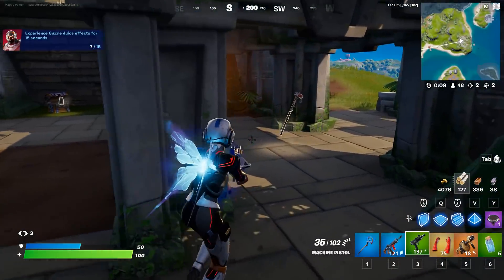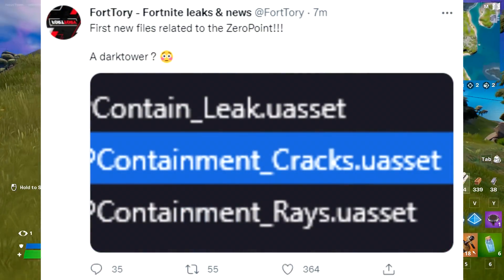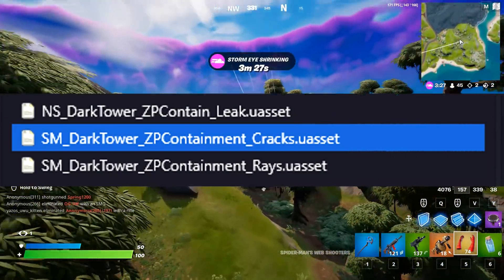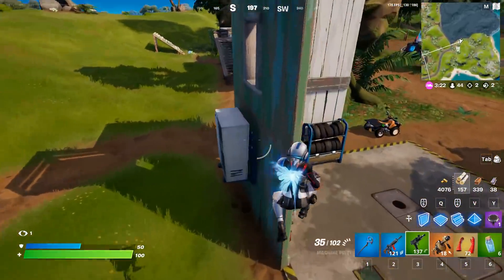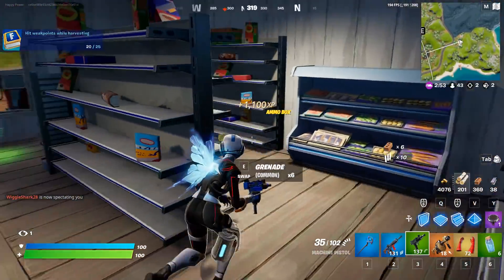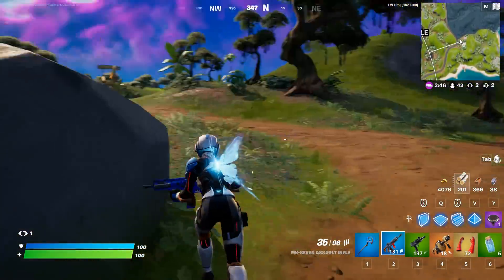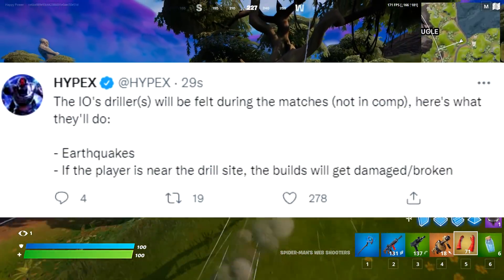We also have the first new files related to the Zero Point in quite some time, especially during Chapter 3. The files mention something called a 'Dark Tower,' so there should be a huge storyline update coming very soon. This could involve the Foundation, Paradigm, or the IO trying to once again seek out the Zero Point to control the island and the realities.